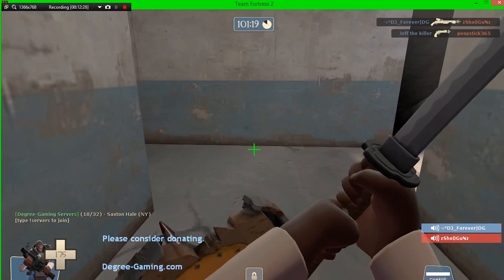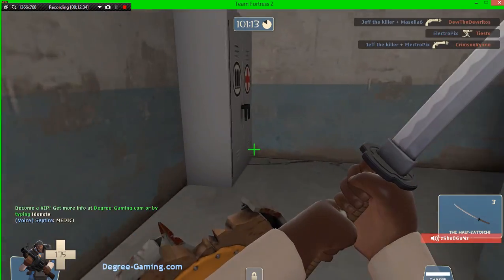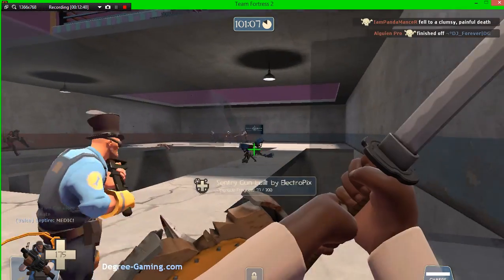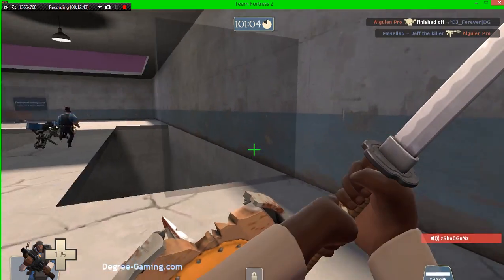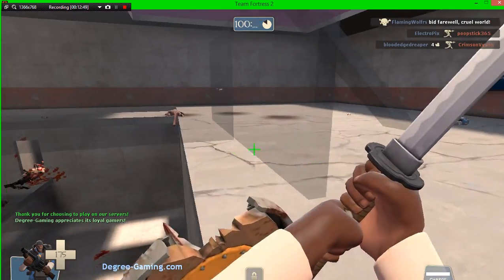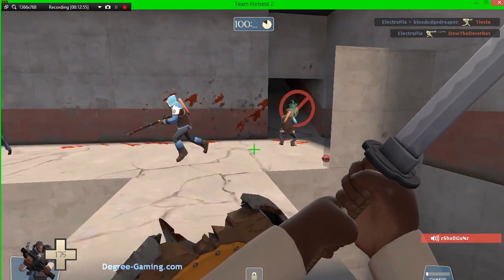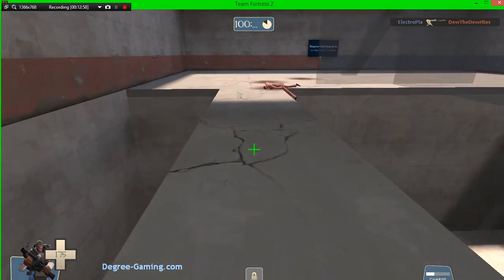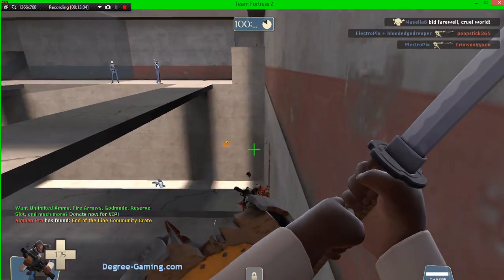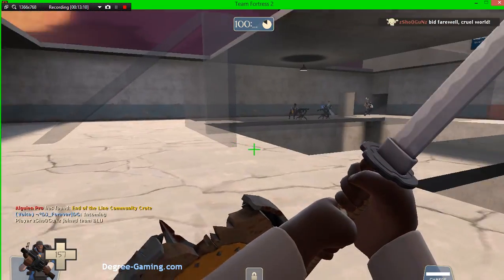Here's the worst Demo Knight loadout: we have the Half-Zatoichi, the Chargin' Targe, and the Booties. The Half-Zatoichi really cannot be sheathed and doesn't have any special qualities unless you kill someone. The only special quality it has is restoring your health to 100 once you kill someone — which is good, but would you really waste most of your health trying to kill someone when you could have the Persian Persuader constantly healing you?